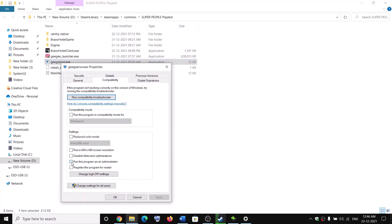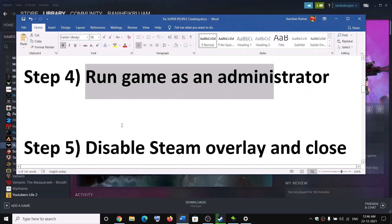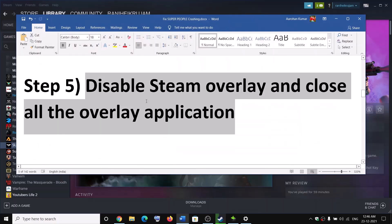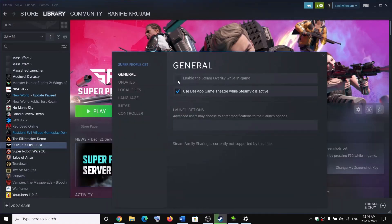The next step is to disable the Steam overlay and close all overlay applications. Right-click on the game, select Properties, and if the option Enable the Steam Overlay While in Game is checked, uncheck it. Then try to launch the game.